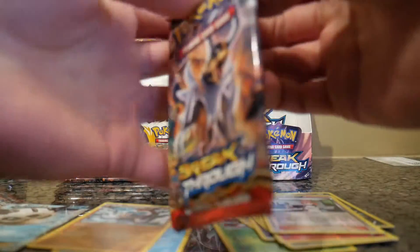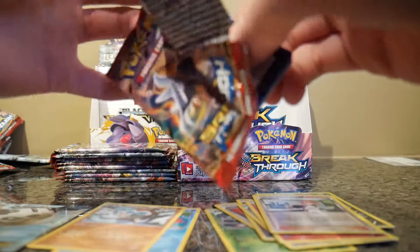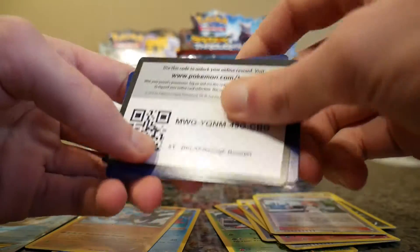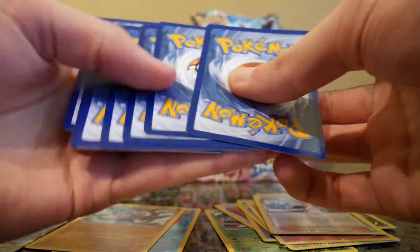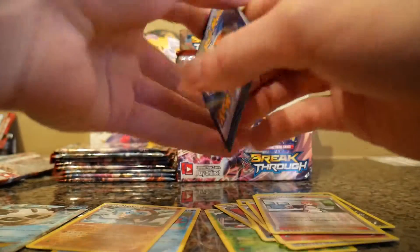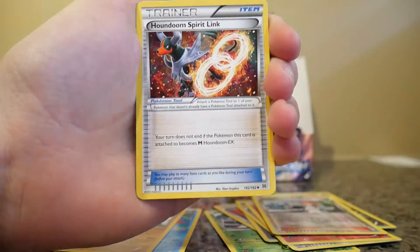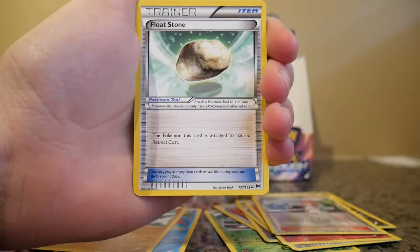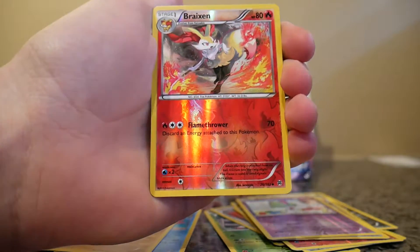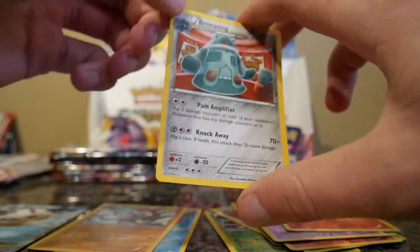Maybe I'm the only one that struggles with these names. Float Stone, Reverse Holo Braixen, Regular Rare Bronzong.